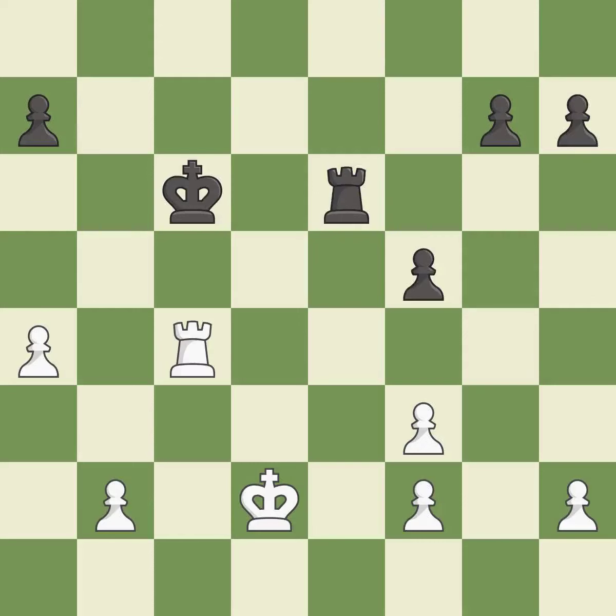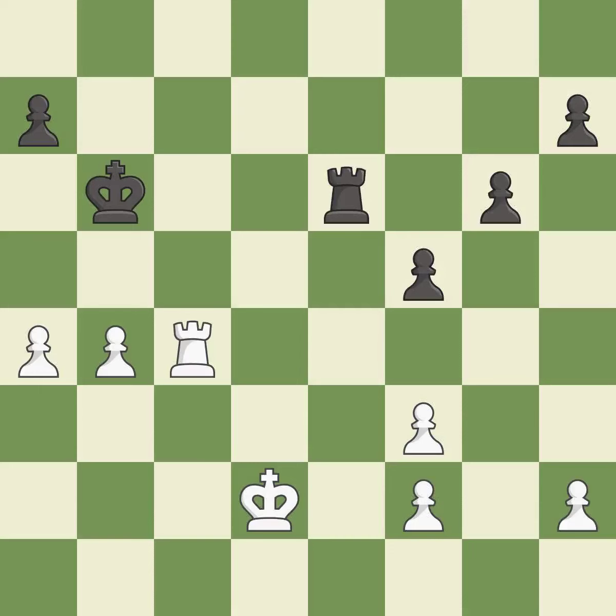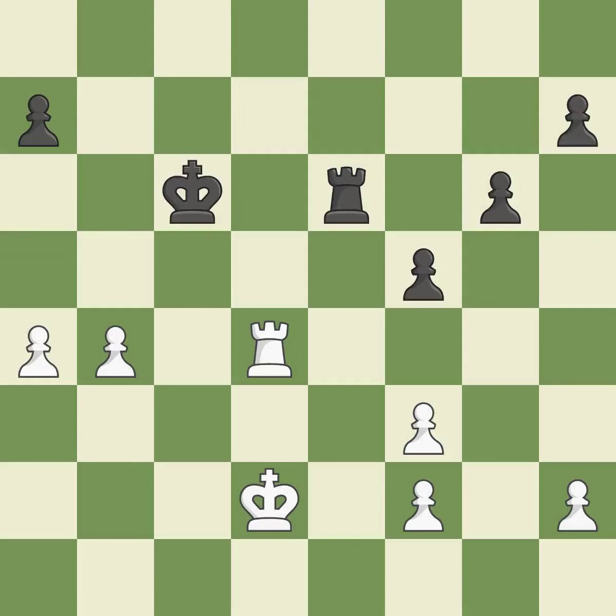This evades the check from the rook — it is best. Black was worse off, but now they are in a losing position — it is an inaccuracy. White still has the better position, but they lost their winning advantage — it is a mistake. White was better off, but now their position is winning — it is a mistake. This is a fair move.